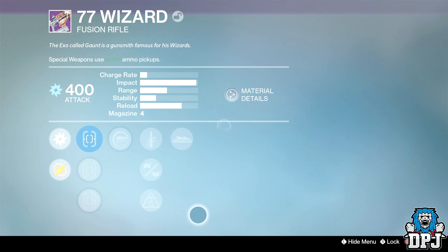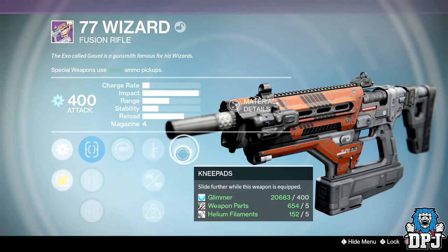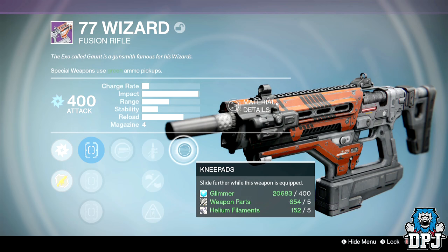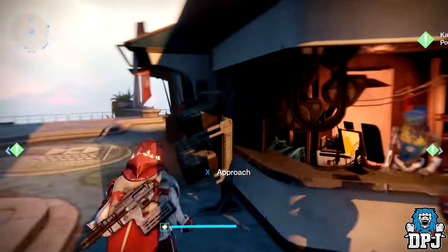Okay, so we got the 77 Wizard from the Postmaster. So that's two fusion rifles. It had Spray and Play, Quick Draw, Hand-Laid Stock, Accelerated Coils, and Knee Pads. I mean, who slides with a fusion rifle? I can't remember the last time I slid. That was a lot of rubbish.